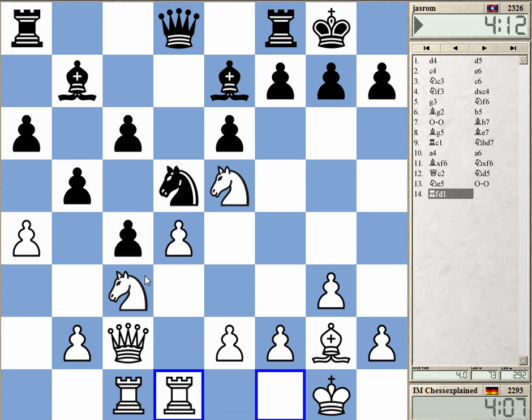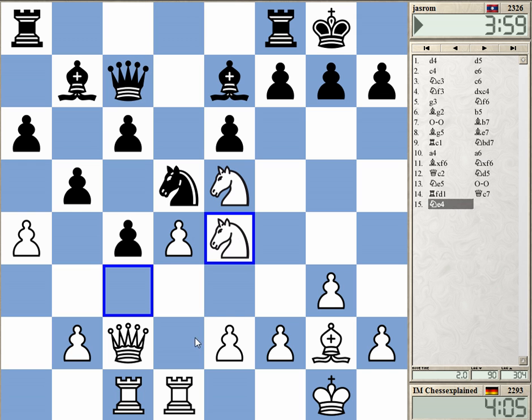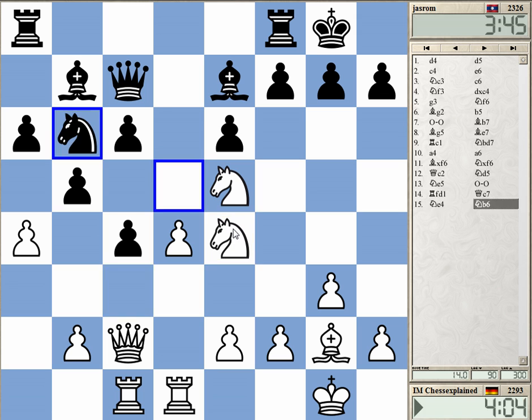I don't really have any substantial compensation. Maybe I can go knight e4 and then b3, opening up against the c6 pawn. He probably just plays c5... but he didn't do that.